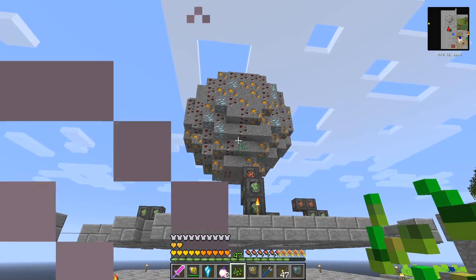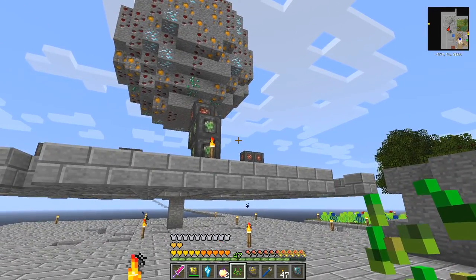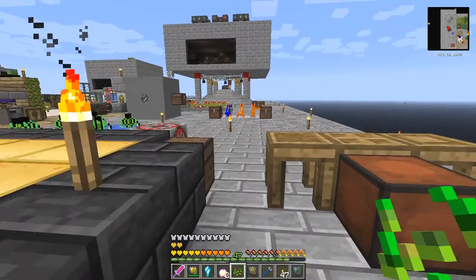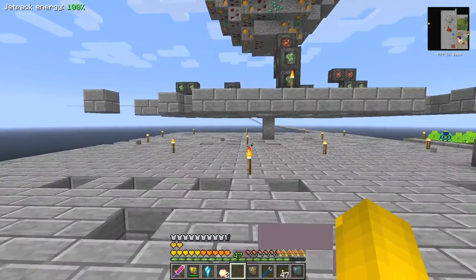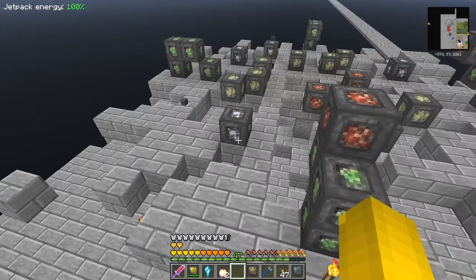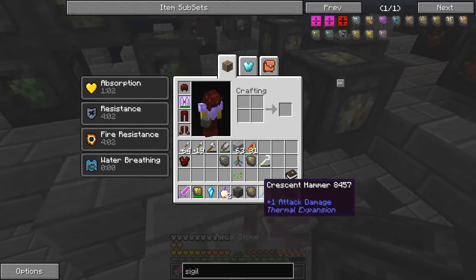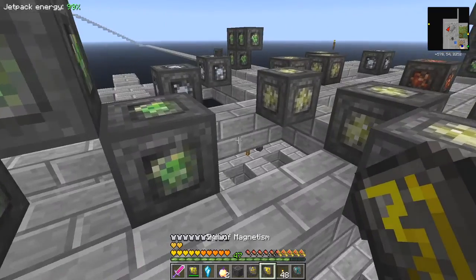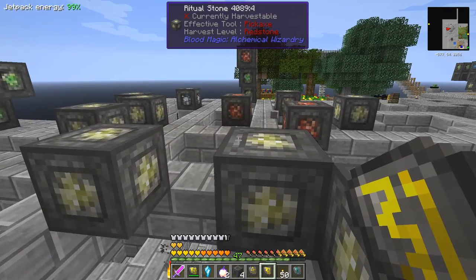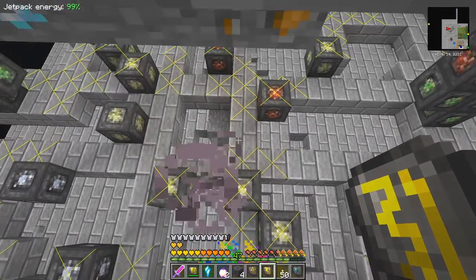This meteor contains all sorts of things - emerald ore, diamond ore, amber, and other things. Let's go have a look. Let's get the jetpack back on. I survived it - good. Let's get the sigil of magnetism going as well to pick up anything lying around. Some torches, and I should just double check F7 is pressed - yes.